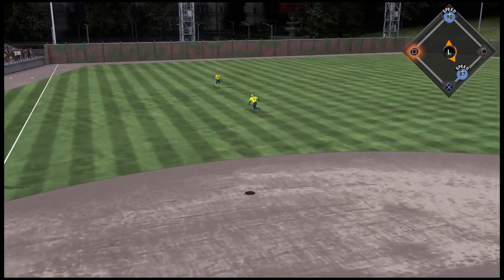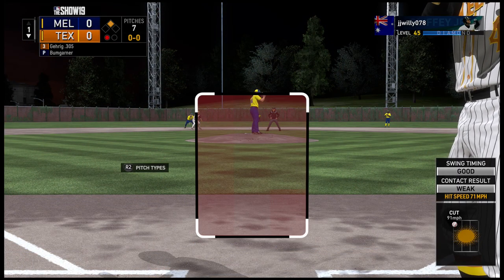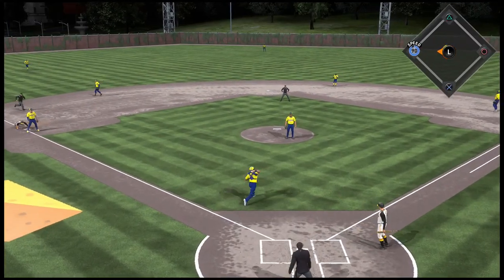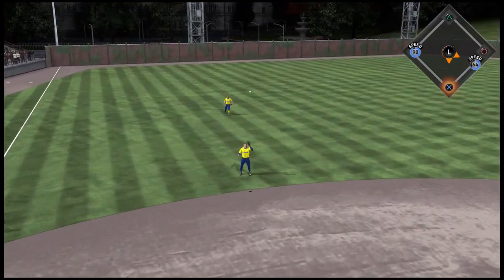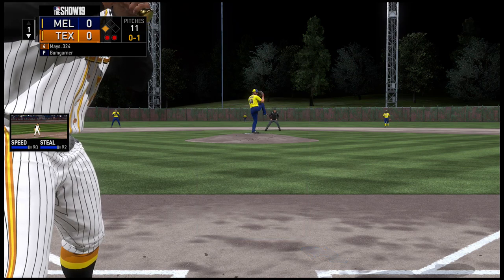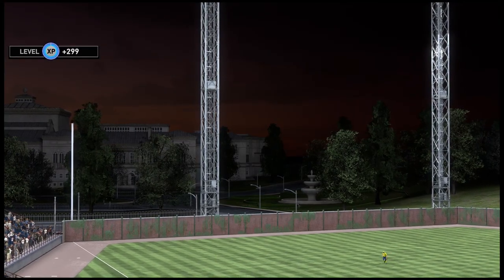Alomar pops it up to shortstop — not what I was trying to do. I wanted to put the ball on the ground and move the runner over. Lou Gehrig steps up, and I try to swipe third, but I don't get a great jump — he throws to the wrong bag though, which was odd. Gehrig pops it up in the infield, then Willie Mays pops up to center field for the final out. I strand the runner at third base — a wasted opportunity in the first inning.